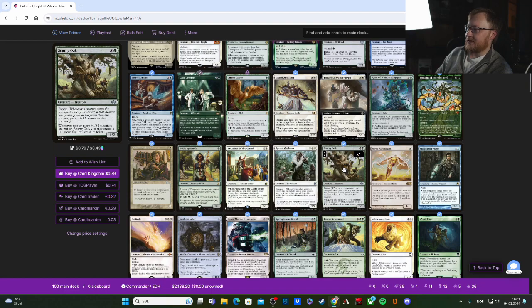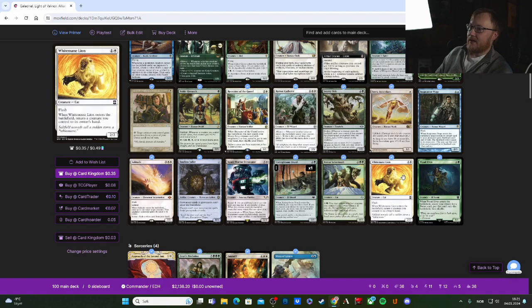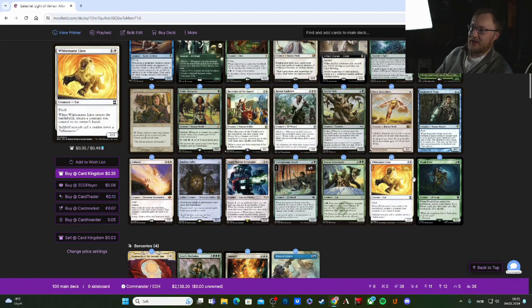Scurry Oak has Evolve, and whenever one or more +1/+1 counters are put on it, you get a Squirrel token — it combos nicely with Galadriel. Then you have Wood Elves and Spring Bloom Druid to dig for more lands, and White Mane Lion lets you return a creature to hand so you can double-trigger enters-the-battlefield effects.